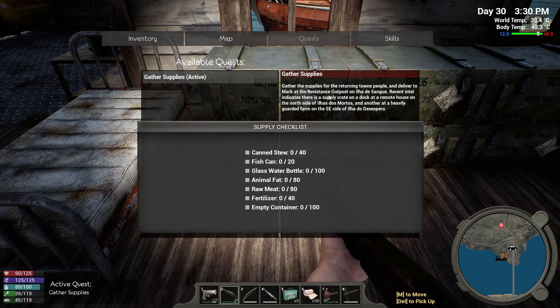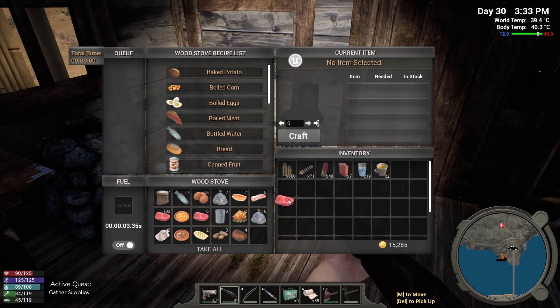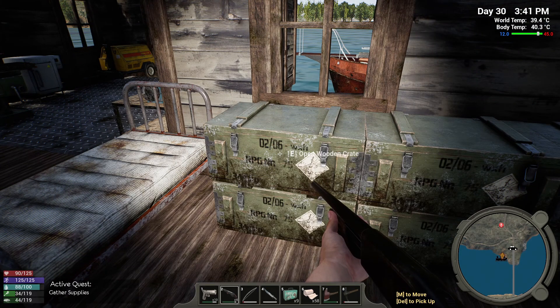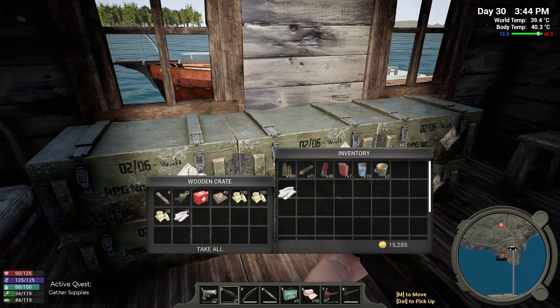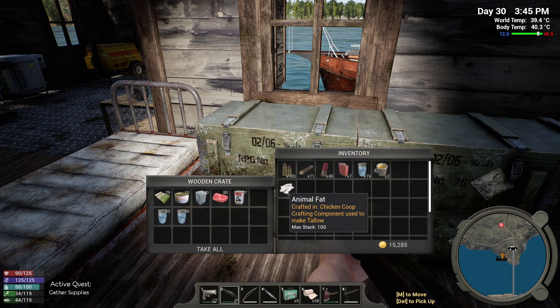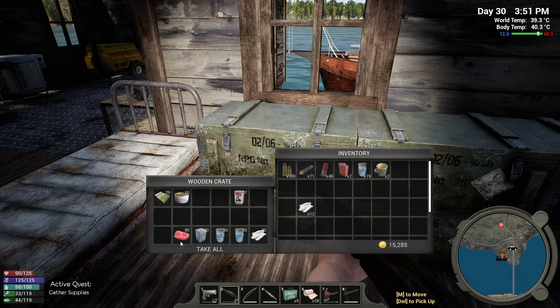We need 80 raw meat — we've got 39, and I've got a hundred right here so split half and take off nine. That should give us the 80. And animal fat — we need 80 animal fat. That's 54 plus 38 — so that should work out to 80. So we've got the water, canisters, and meat taken care of.